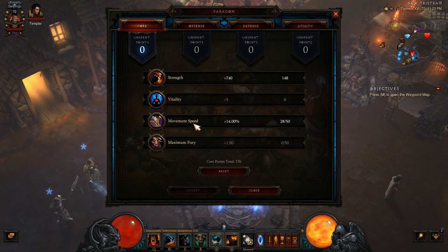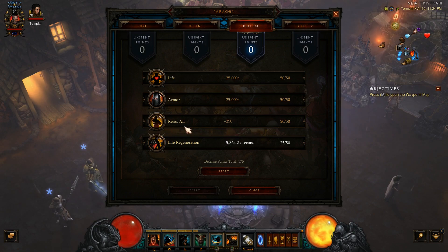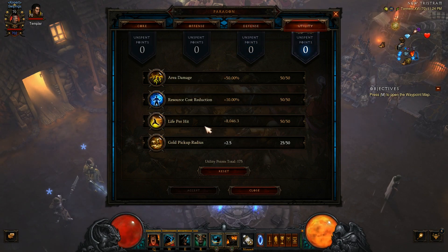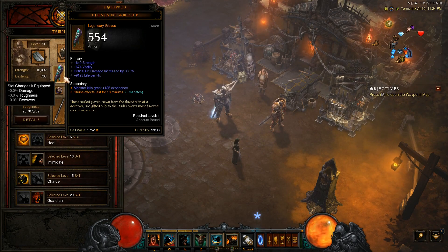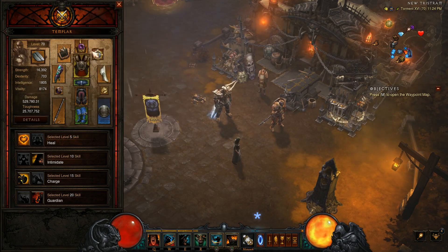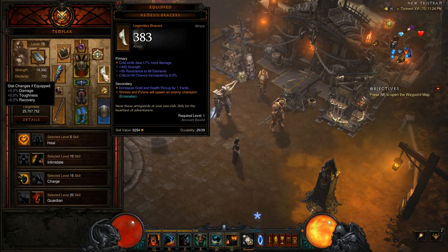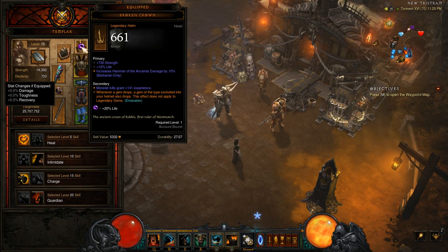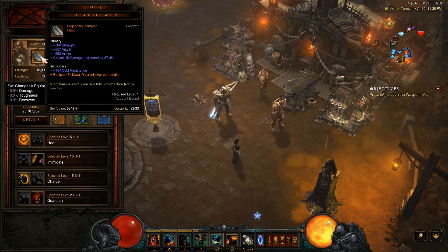I would recommend first doing movement speed and then go to strength. Here I would always pick resist all, then maybe armor or life, and last the life regeneration. For utility, start with life per hit, then area damage, then resource cost reduction, and last the gold pickup radius. For the Templar — he has a lot of items that emanate, so these will also work for me. Shrine effects last 10 minutes, pylon effects last twice as long, shrines and pylons spawn an enemy champion, taking fire damage restores your primary, whenever a gem drops another gem also drops, double amount of death's breaths, and of course your follower cannot die.